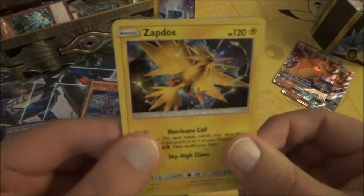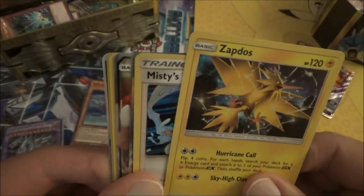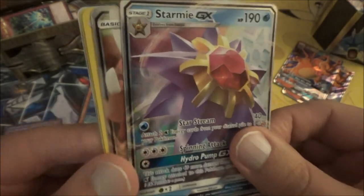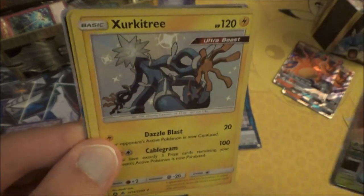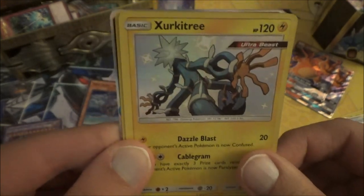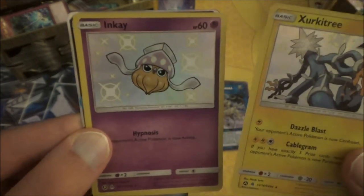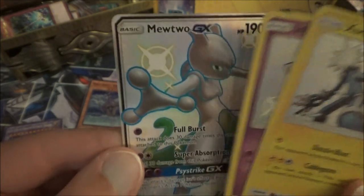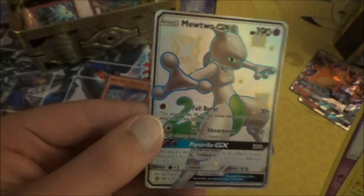For the Pokémon side, we actually did get a couple of holos — the Zapdos and Misty's Water Command. And we did pull a couple of GX regular versions: Starmie and Pinsir. We got a Shiny Zeraora, Shiny Inkay, and the most awesome card of all — Full Art Shiny Mewtwo GX. I think this one won it for Pokémon.